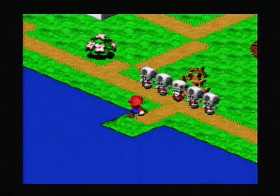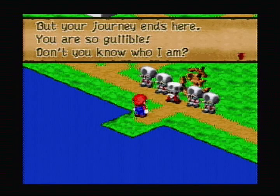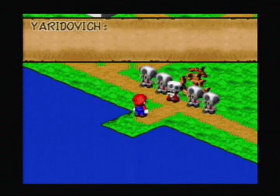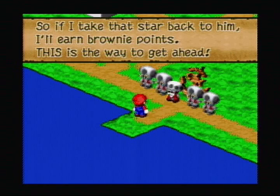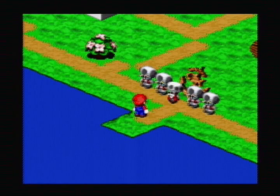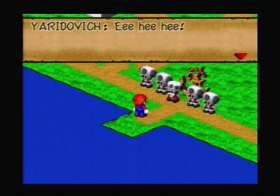Now I have to find out why that elder wanted the star so very much. 'He he he. You found the star — well done. But your journey ends here. You are so gullible. I'm Yaridovich, a member of Smithy's gang. My impersonation of an ordinary person was flawless. Your search for the stars worried Smithy, so if I take that star back to him I'll earn brownie points. Just hand it over nice and easy.' Your instinct is probably to say 'get serious' and not give him the star, but you get a much better reward later on if you just give it to him right away. So just say okay and hand it over — it seems contradictory, but it's definitely the best idea.